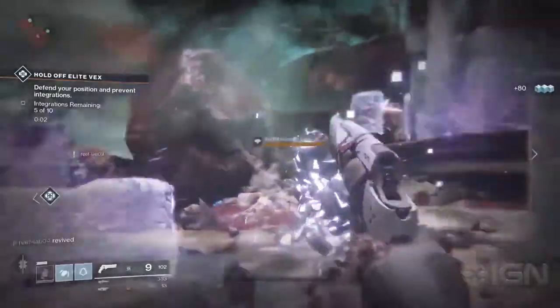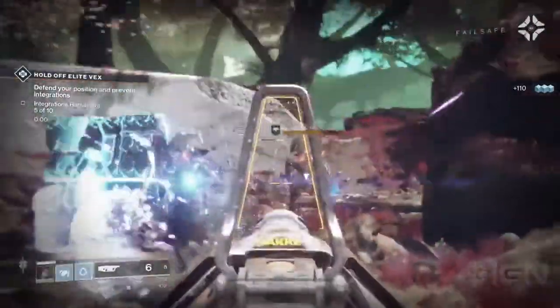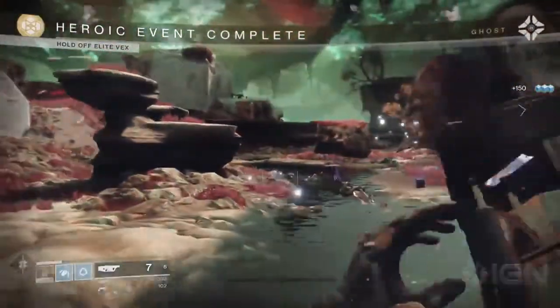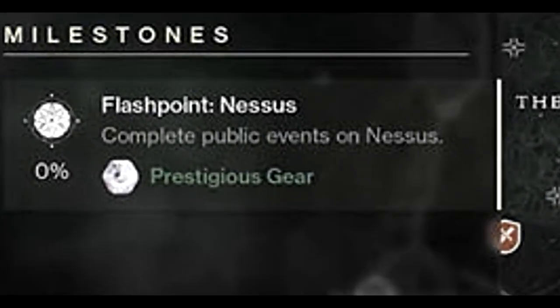These Flash Points are going to be located in random areas all over the place, meaning a Flash Point can be on any planet like Io, Titan, Earth, and Nessus — those are the four new areas being added in Destiny 2. As you can see in this screenshot, white engrams that drop the mysterious prestigious gear are guaranteed after a Flash Point. The prestigious gear will be recognized as white engrams when it drops.